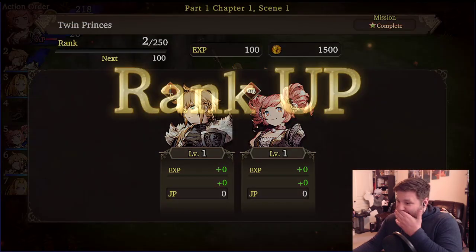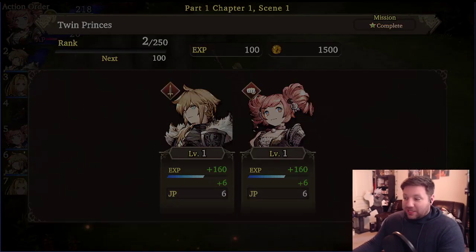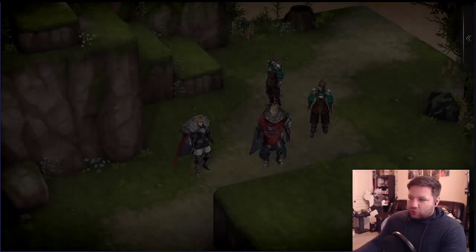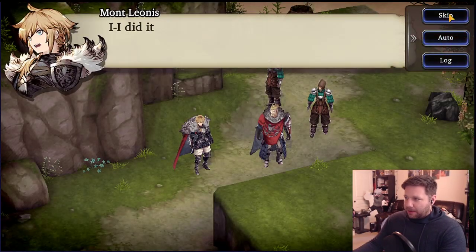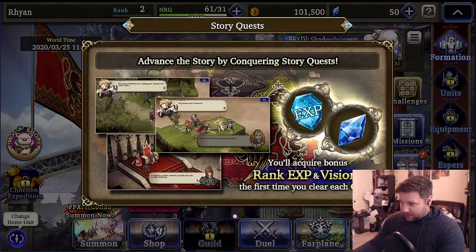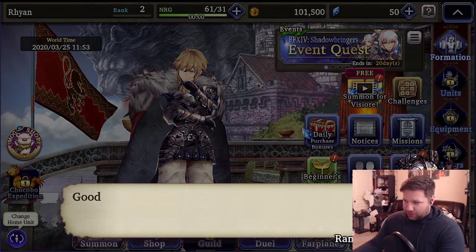So we're going to beat the mission. There's a lot of content in this game — it's incredibly overwhelming. Hopefully content creators like myself can help purge through what people want to know, because a lot of people just want to know the meat of it. So we get done with the auto fight. The game is going to teach you a little bit more — there are a lot of tutorials in this game.